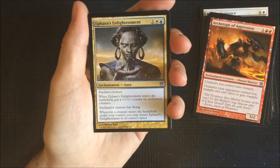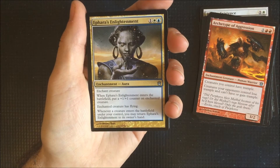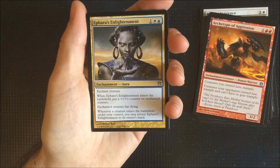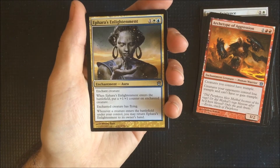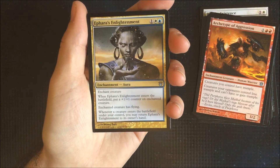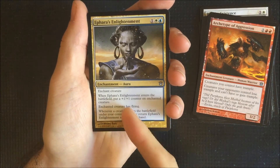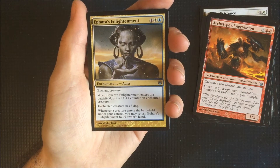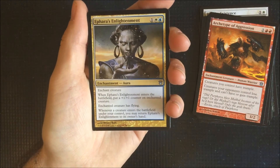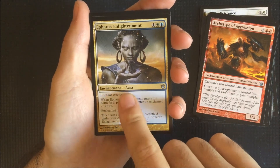One of our dual colour cards — Aphara's Enlightenment. This one is plus one, plus one when you're enchanted onto a creature, and it also gains flying. When a creature enters the battlefield under your control, you may return Aphara's Enlightenment to its owner's hand. So good for bouncing stuff around and putting counters on as well, so you can keep stacking it around. Probably works quite well with some of the more modern decks — bolstering and counter spams.